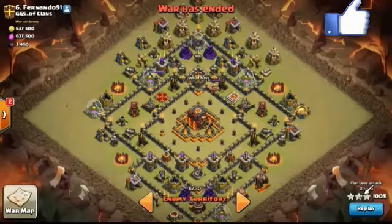He uses a mass bowler-healer attack, taking 22 bowlers and 6 healers. This is a typical Town Hall 10 ring base where the town hall and the inferno towers are located in the center and all the other defenses are surrounding them.